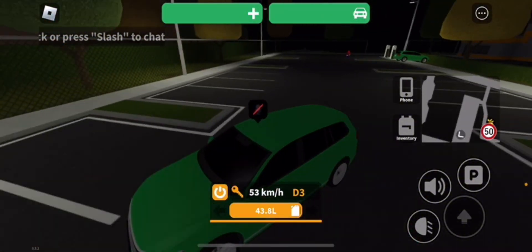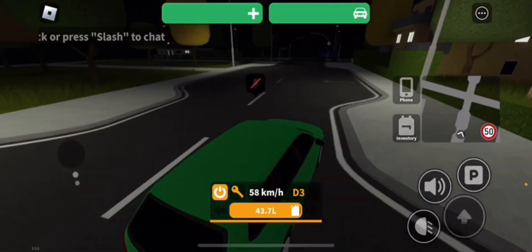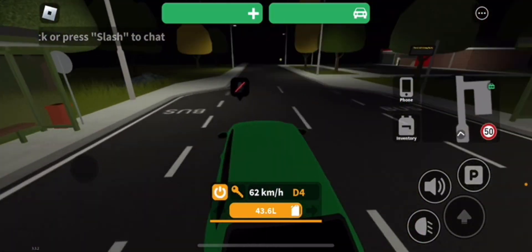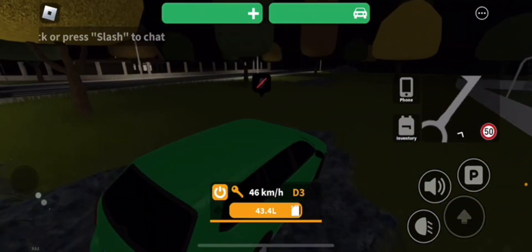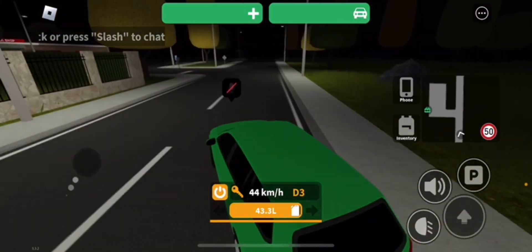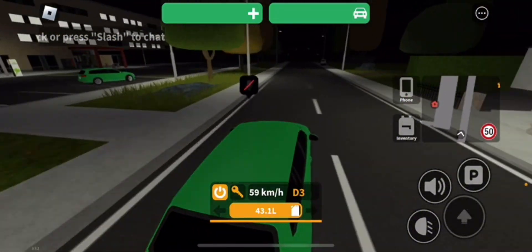From here, basically what you want to do is look for a warehouse. Following the direction I go — my car spawned a little differently, so my turn was literally right here. But depending on your spawn point it will be different. Down this way is where you're supposed to go from the normal spawn, then you want to go this way and take this turn.